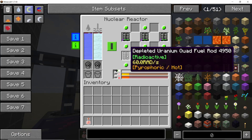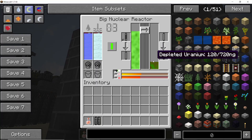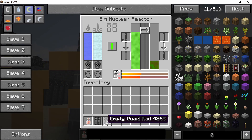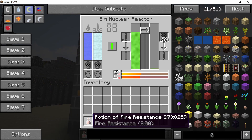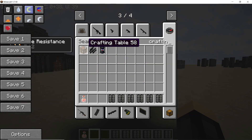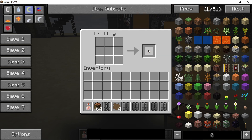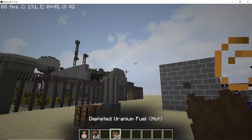First things first, let's get the depleted uranium fuel rod out of our inventory. For the big nuclear reactor, in order to get this fuel out, you need empty fuel rods. Once you have these empty fuel rods, start placing them in, and that will give you a depleted quad uranium fuel rod. We have 6 of them. Now, in order to extract the depleted fuel out of these rods, what you need is a crafting table. Start placing these fuel rods down and that will give you 4 depleted uranium fuel per rod, which is still hot.